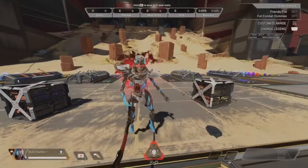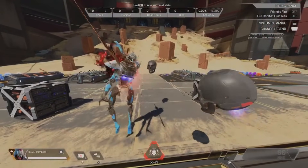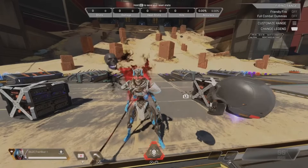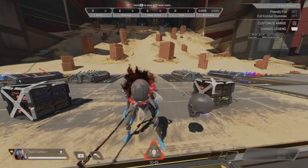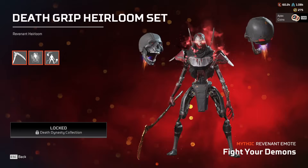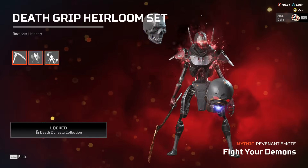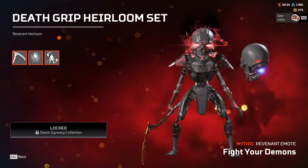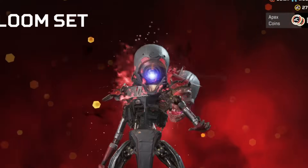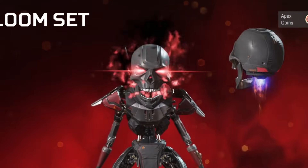Revenant glows with his brand new red shadow glow and these giant skulls just fly around him. You can flourish by swiping at them and then eventually you will get an ending - and there are a few endings. One of the cooler ones that not a lot of people have seen: one of the giant skulls lands on Revenant's head and just raises its eyebrows at the camera. Honestly it looks hilarious.